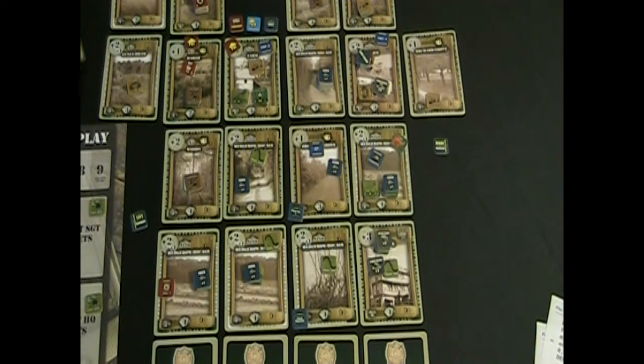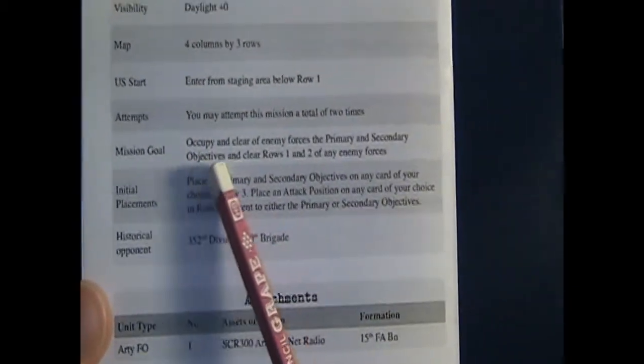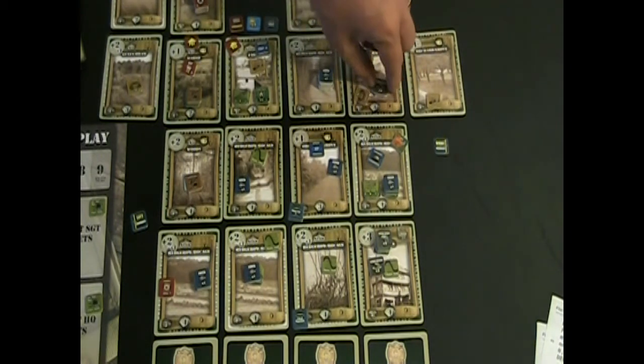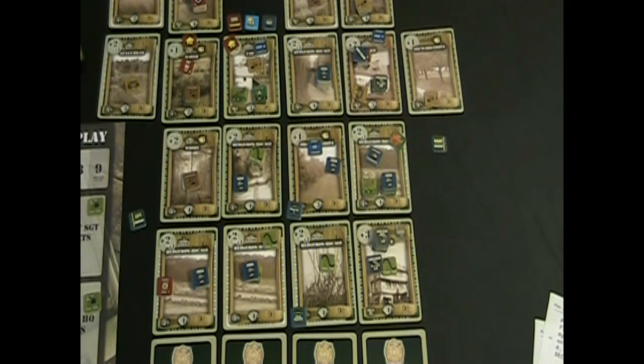Welcome back - it's after turn number 10, and I just wanted to review how we do our bookkeeping at the end of the mission to get ready for the next mission. Our mission objectives were to occupy and clear of enemy forces the primary and secondary objectives, and also to clear rows one and two of any enemy forces. I did secure both objectives one and two - secure means they're cleared and occupied by friendly forces - and I also cleared all of rows one and two of all German units, as well as any PC markers. PC markers also count for that, so you need those cleared in order to count them for the mission.